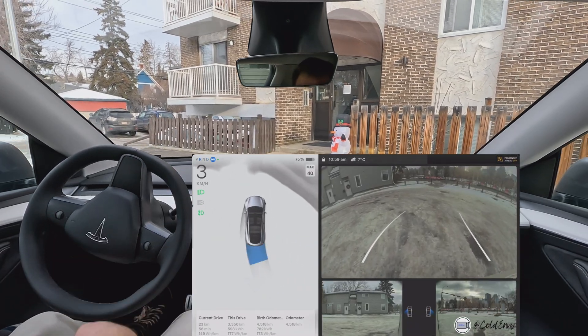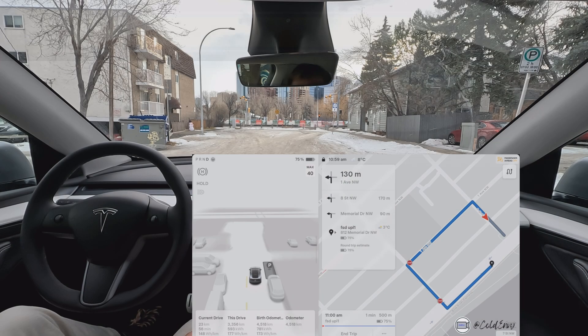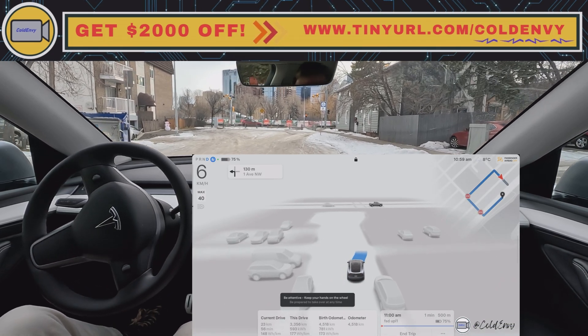All right, that's stopping first reverse — it's really like trying to figure out a way out. All right folks, this is a dead-end road. Let's see if FSD is going to be able to make a u-turn from here.